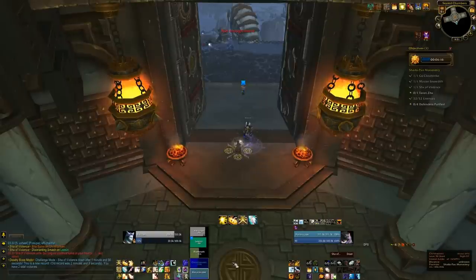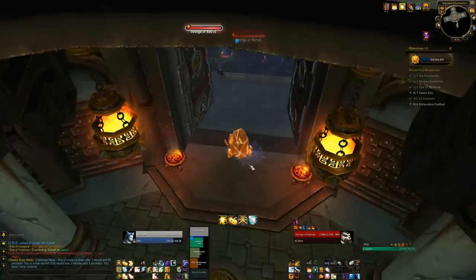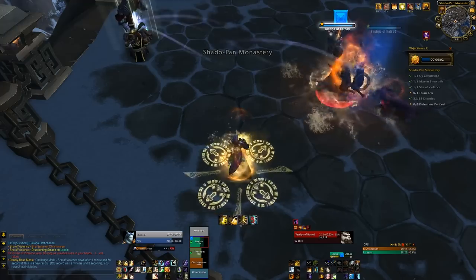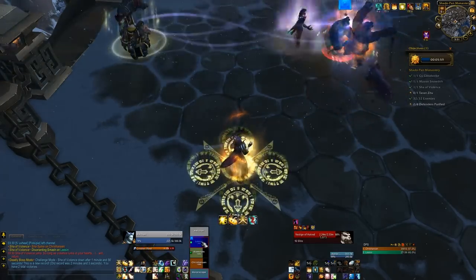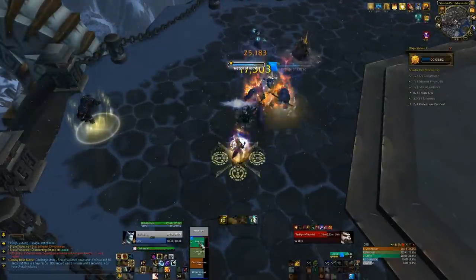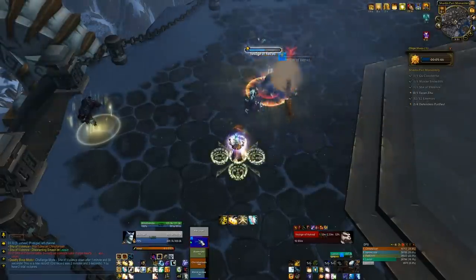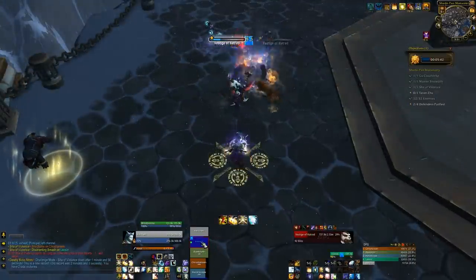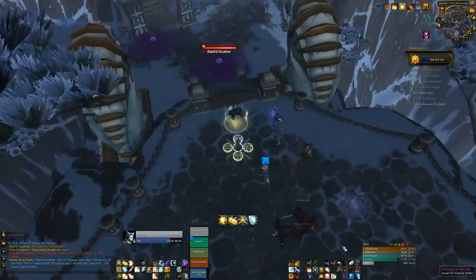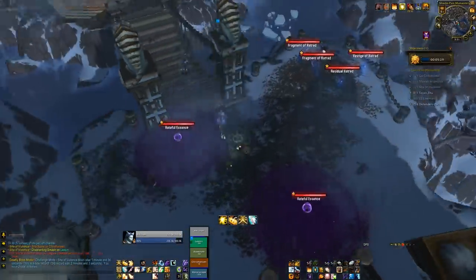This trash right before the fourth and final boss has some huge time skips you can do. This is the trash where mobs won't die unless you click the nearby defender's body — you have to click four in total to complete the challenge mode. But if you have several people click one at the same time you'll get credit for several. You can actually have your entire party click one and get credit for all four right then and there — just organize it over voice chat with a countdown.